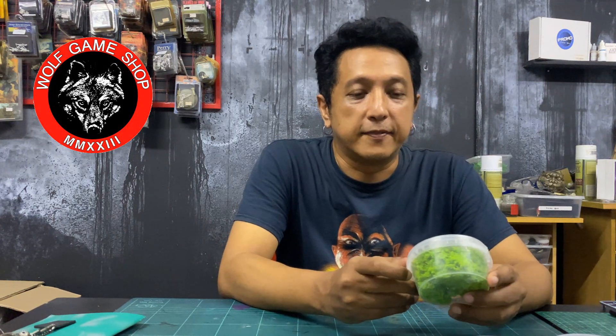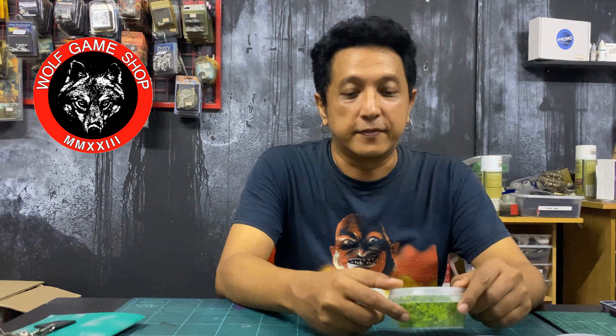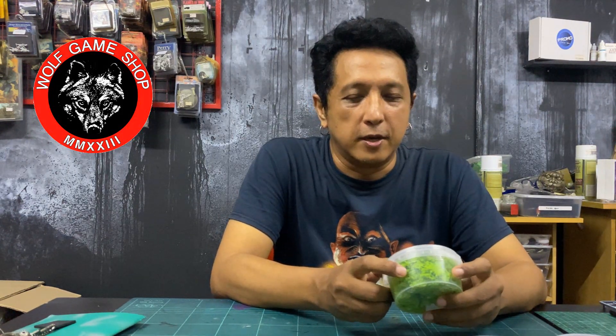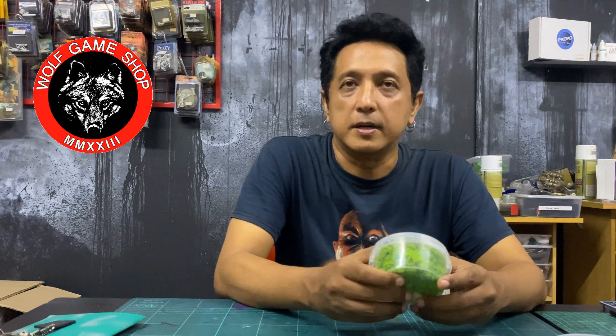Warlord Games Scenics has a huge range of different kinds of stuff — everything from foliage to static grass to little bits for your bases. What I really liked about this is the naming. In the hobbying industry we tend to be very concerned about getting technical names right, but we don't always use simple words. For me as a store owner it's easy to sell something when the label is clear — like 'spring undergrowth,' you just pick it up and know what it is.